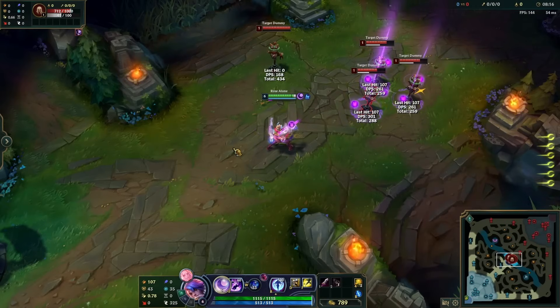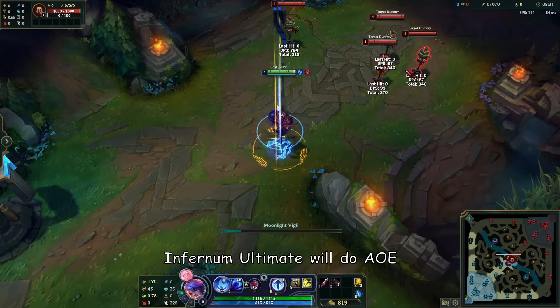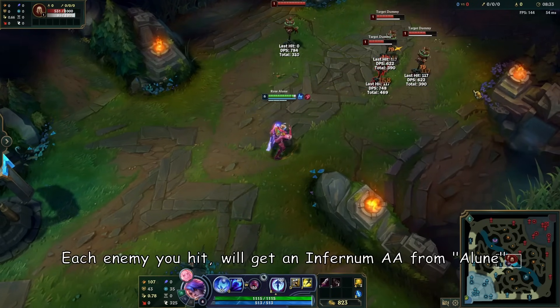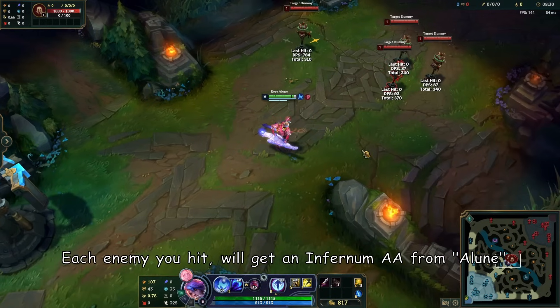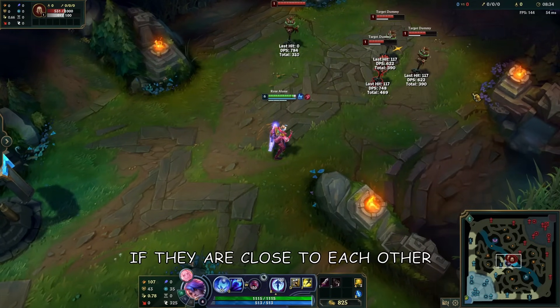Gravitum's ultimate will leave marks on enemies — you can root all of the targets that you hit. Infernum's ultimate will do area damage. Each enemy you hit will get an Infernum auto attack from Aphelios, and each auto attack will land for AoE damage. If enemies are close to each other, the damage will multiply.